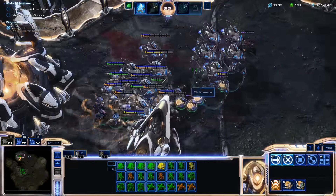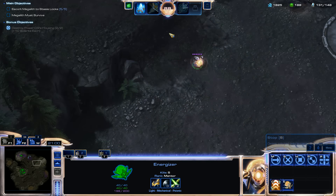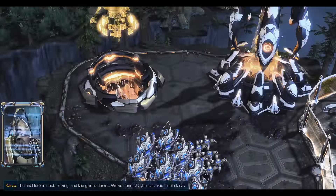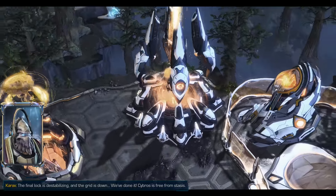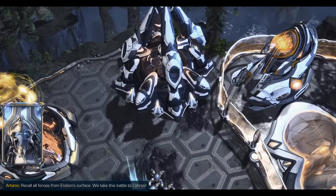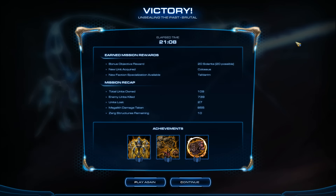I don't know what the other achievement is — it might be to kill every single Zerg building, and there's a lair down here so we didn't do that, unfortunately. Either way, this mission is a frantic mess until you get through that canyon area. This is probably the hardest part where the Crawlers are rooting. The final line is destabilizing and the grid is down — Cybros is free from stasis! Colossus is just the best unit. It's just incredible.